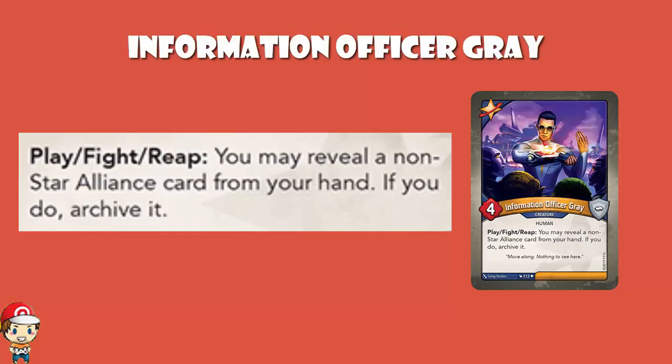Information Officer Gray is a 4 power, 0 armor creature. When you play, fight, or reap, you may reveal a non-Star Alliance card from your hand and archive it. It's archiving — I like this very much indeed. It's deliberate archiving: choosing any card you want in your hand and archiving it so that it's ready at the beginning of your next turn. When you archive, you have to put all of your archived cards in your hand at the start of your turn or none of them. So what you really want is to archive one or two select cards to pull off a great combo. Deliberate occasional archiving will hopefully allow you to build up the archive as you like it and pull off that giant combo when you want.